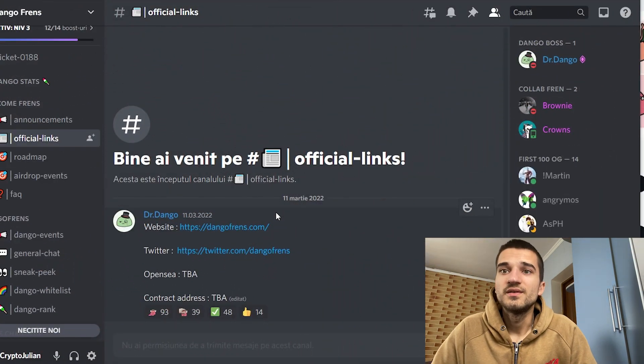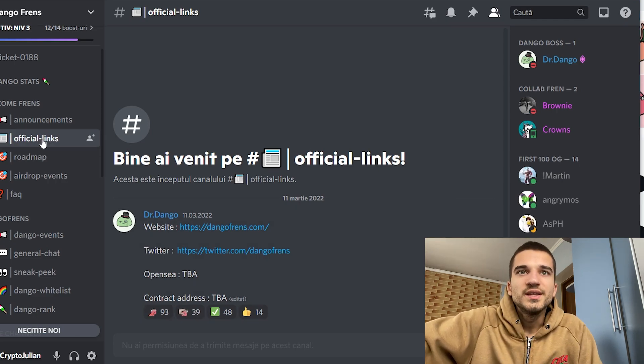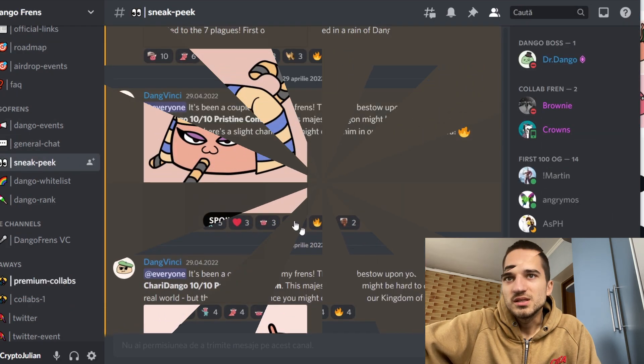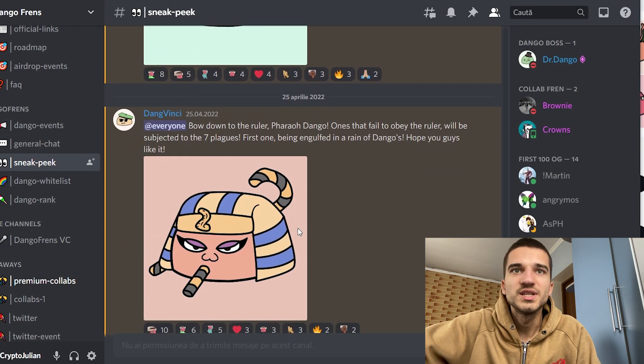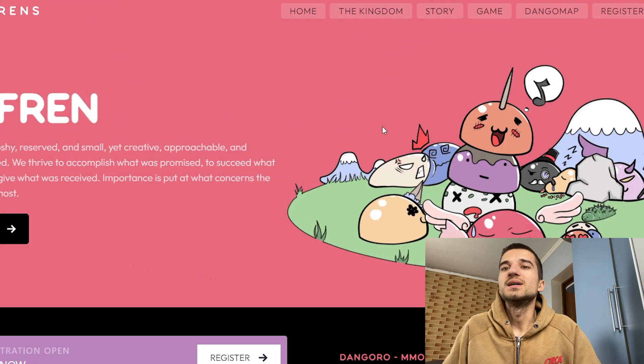And last we have their Discord server. In the Discord you can find all the information about the project, including the official links, the roadmap, frequently asked questions, and sneak peeks. There's also a general chat where you can join and have fun with the community.